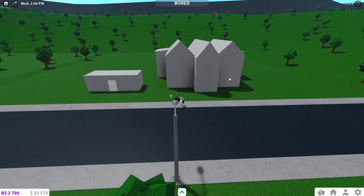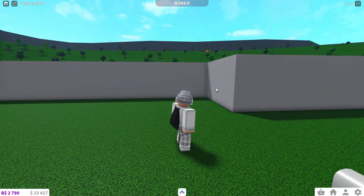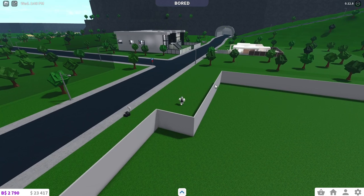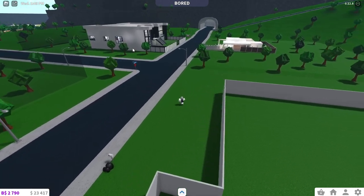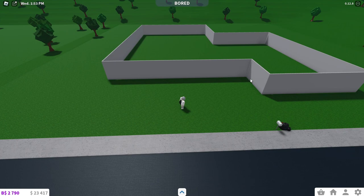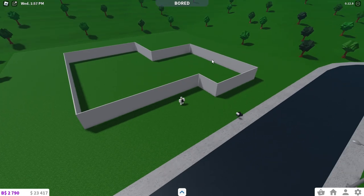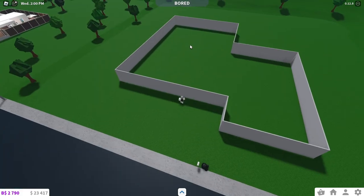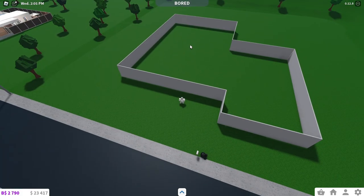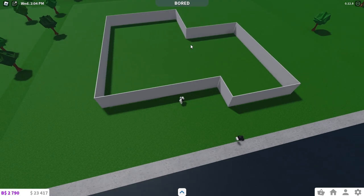Step three: don't make your house too big. So I built a very large house to show you an example. This house is huge, especially for a one or two story house. You don't need this much space — it's just gonna make your house look empty. You can't fill all this space no matter how hard you try. It will be nearly impossible, making your house look ugly on the outside and the inside.